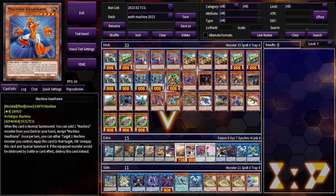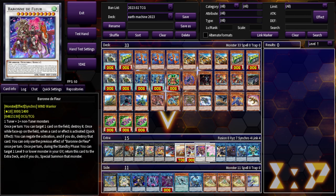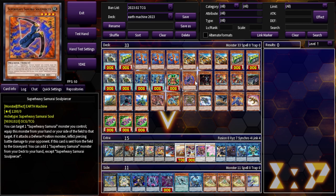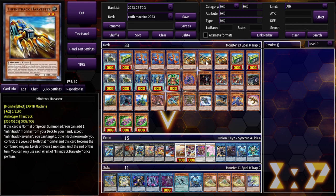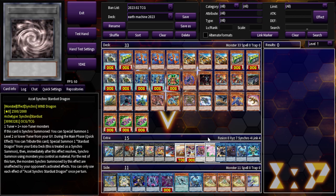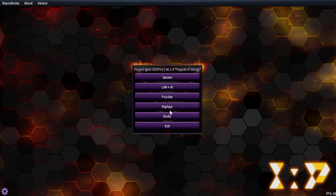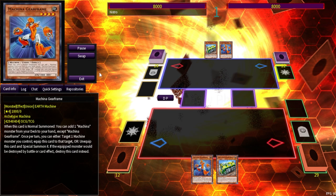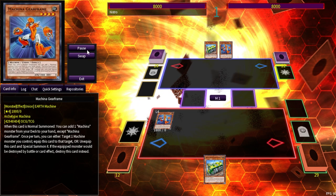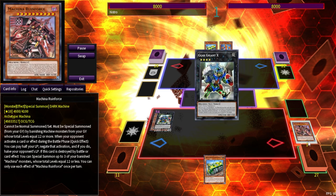Just to show you what we're working with, this is the hybrid build that I've been cooking up — I have a few of my own techs in here. Anything you see blank would basically be non-engine. I want to show you a way to make use of the Super Heavy and Infinitrack support together, featuring Road Roller in the opening hand. This time we're starting with Gear Frame. Gear Frame gets Uncle Spar, and this time we don't mind being locked because we're going to be milling our Ruin Force.